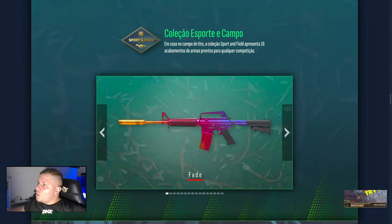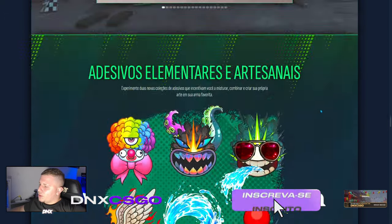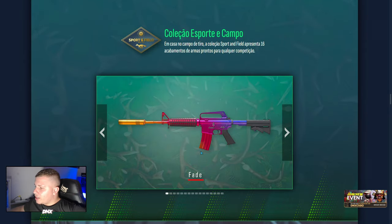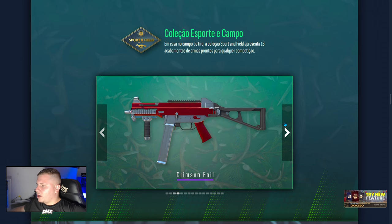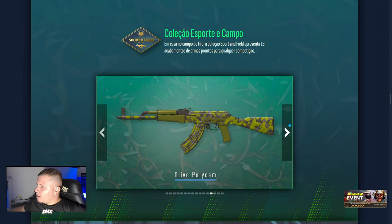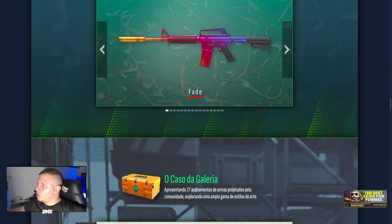Chegou muitas skins novas, velho. Olha aqui — a M4A1 Fade, mano, que maluco! Chegou a Glock Axia — nossa, muito linda, velho. Essa eu não gostei muito. Você tá maluco, pessoal! Olha só essa USP — muito fantástico, mano. A que eu mais achei bonita foi a USP.